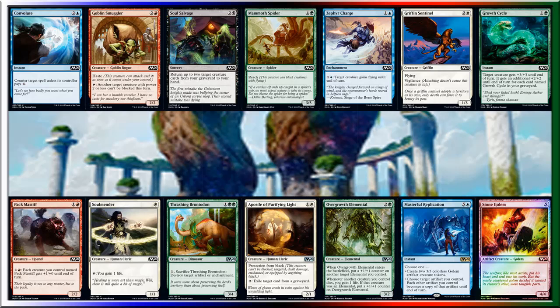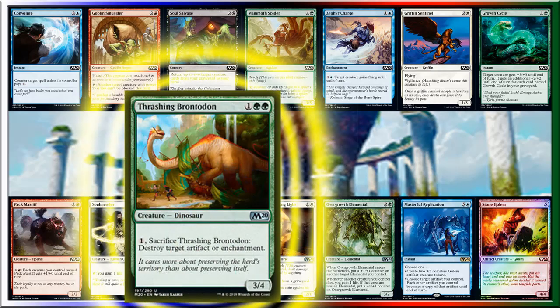So I think I'm going to take this, and just because it's super flexible and it can be very useful against the right type of deck, it's Thrashing Brontodon. For two green and a generic, you get a 3/4 Dinosaur with an activated ability — one generic, sacrifice Thrashing Brontodon, destroy target artifact or enchantment. As I've said before, artifacts and enchantments can be really useful to people's decks, so getting rid of even just a choice mana rock can be the difference between a lost game and a win. So that's what we're taking: Thrashing Brontodon.